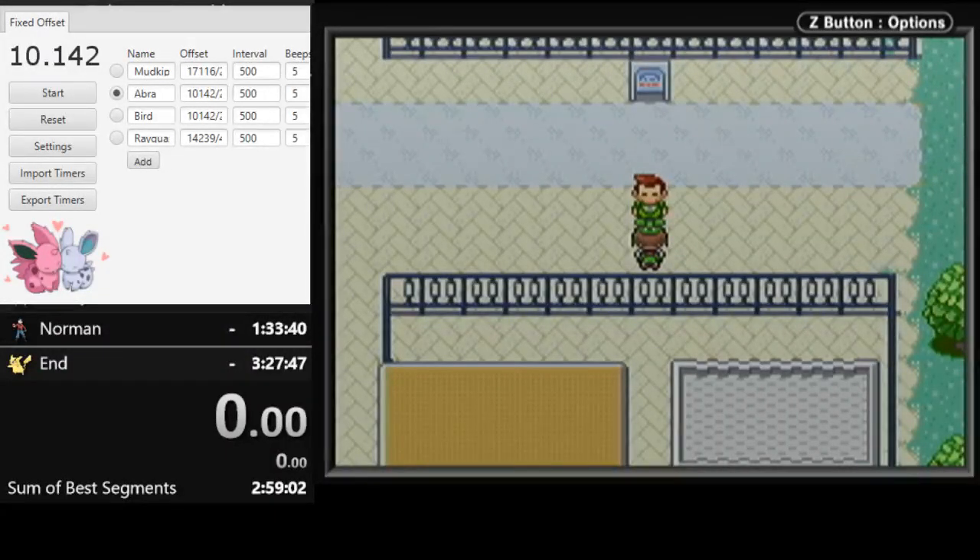What's up everyone, this is Ixarian, and I'm here with a video tutorial on the Abra RNG manipulation for the latest Pokemon Emerald Glitchless route. This route saves about 40 seconds over the Abra-less route, and it's been popular for the past couple of years.